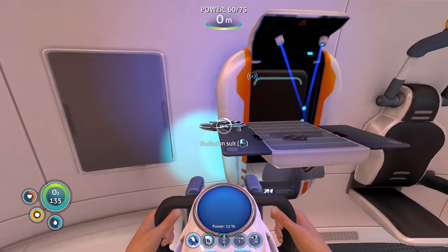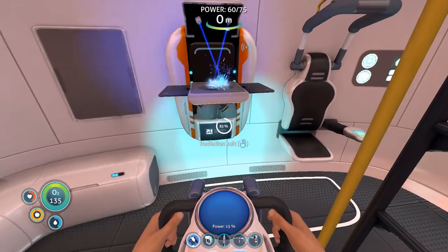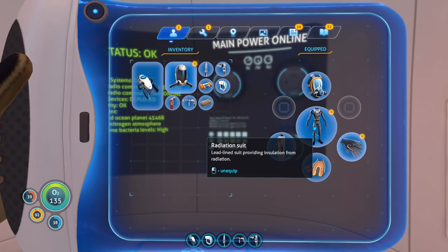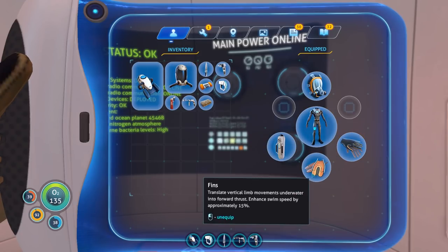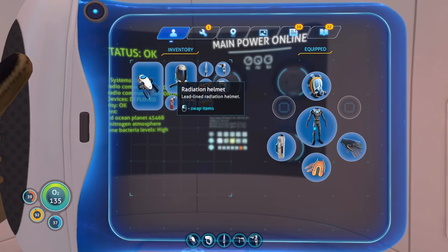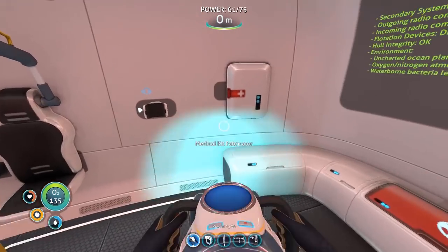Alright, now we got a radiation suit. We should not die so much now. Radiation suit, radiation gloves — we don't have radiation fins but our feet are fine — and radiation helmet. We'll swap those out and we should be good to go.